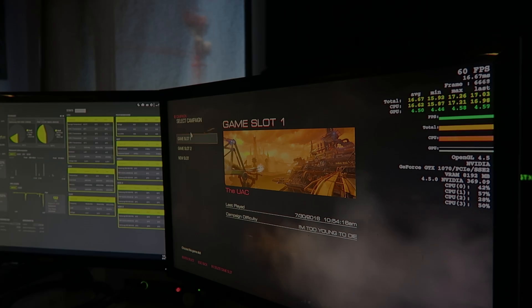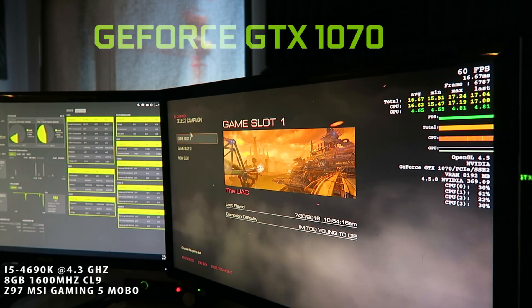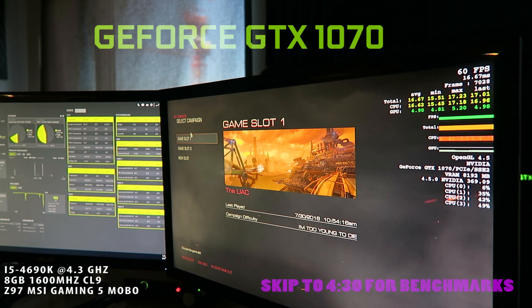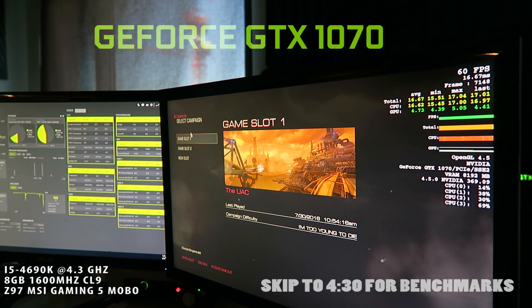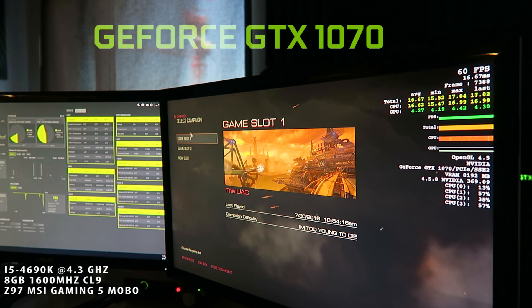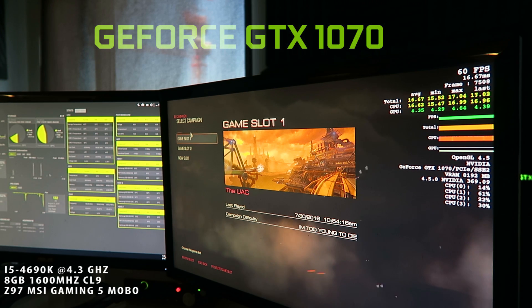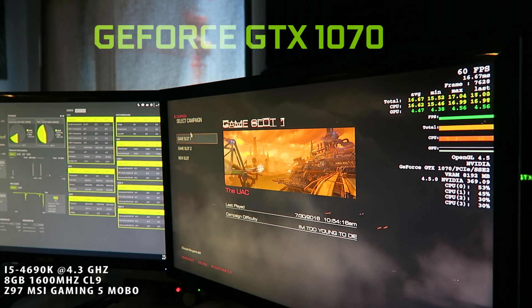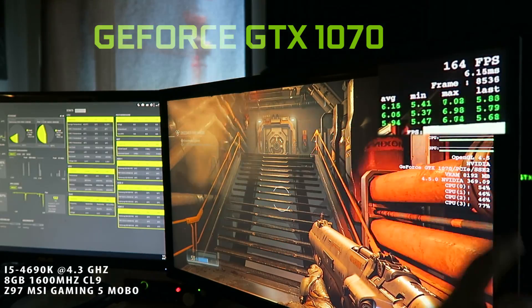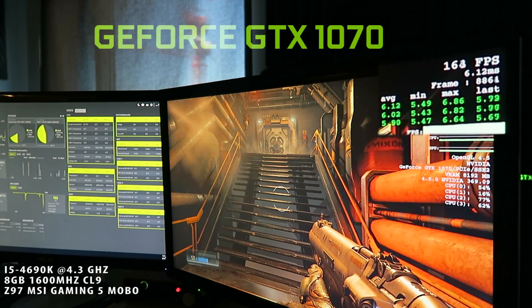So I went ahead and put the GTX 1070 in there with the i5-4690K with a modest overclock to 4.3 GHz. We're going to go ahead and see how it performs in Doom on Ultra at 1080p, with 8 GB of 1600 MHz CAS 9 latency RAM. Let's go ahead and boot up the game.